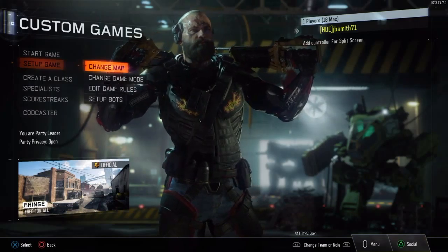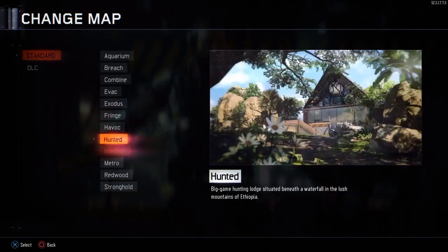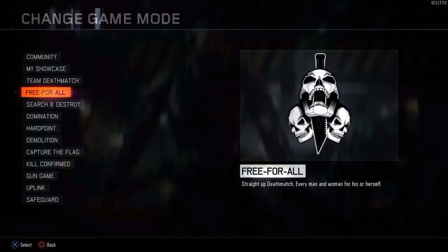So first you're going to go to set up a game. For change map, I suggest Fringe because there's a lot of good spots to hit shots. But you can go to whichever map you want — I'm going to show you on Fringe today.